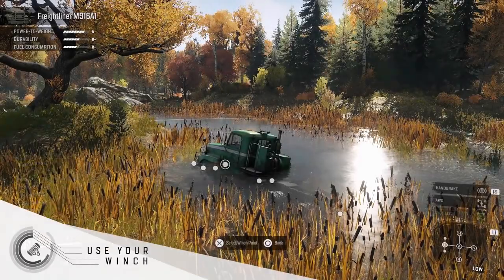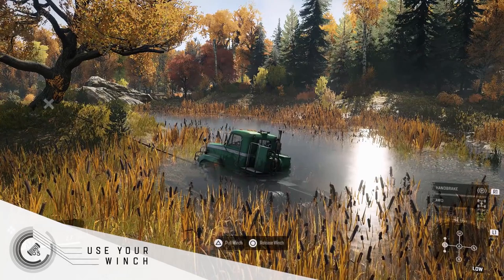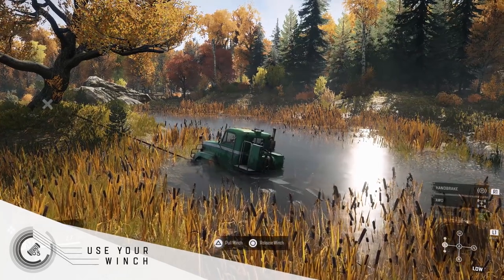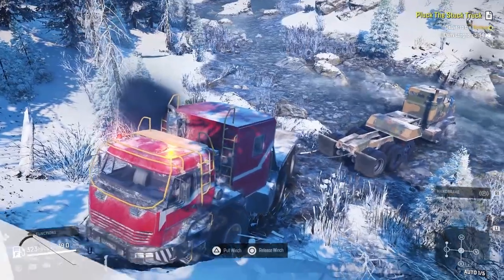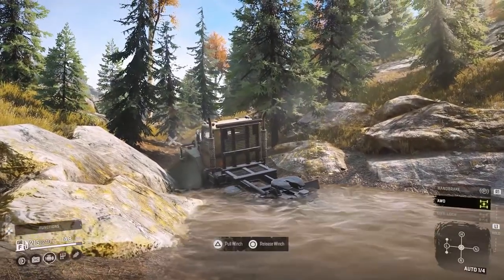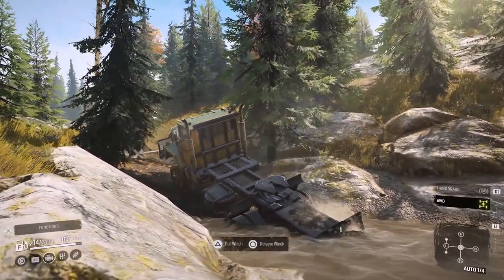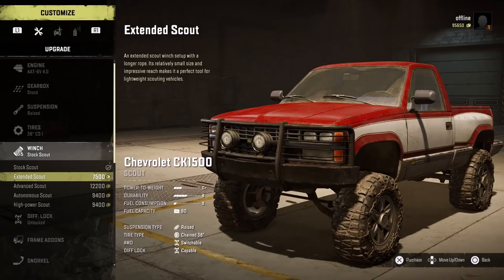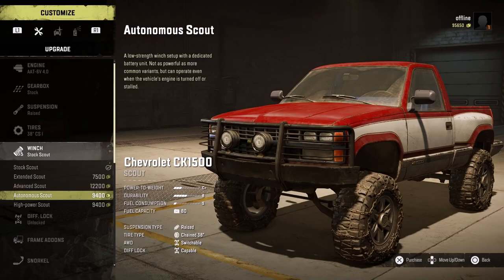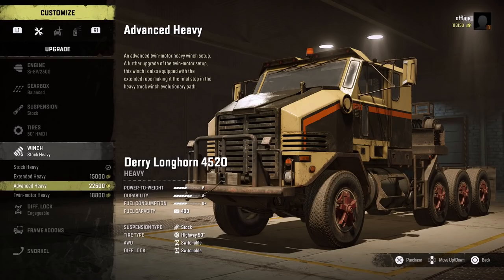Use your winch. Using the advanced menu gives you access to your winch. This powerful tool lets you pull objects and vehicles, or pull yourself out of trouble if you get stuck. Be careful — the winch is powered by your engine, so it consumes a lot of fuel if you're accelerating as well. There are several different types of winches, each specialized in particular situations, so be sure to select the one best suited to the job at hand.